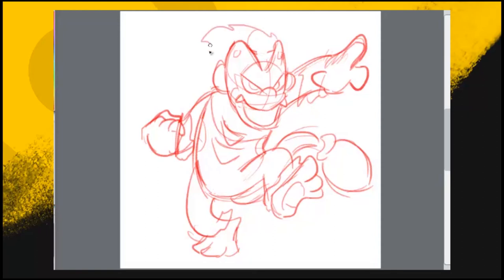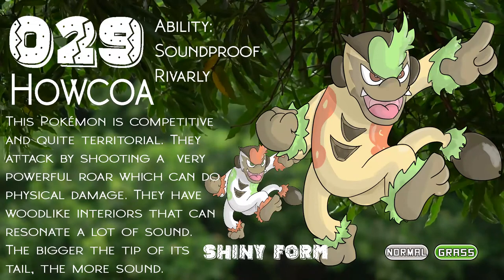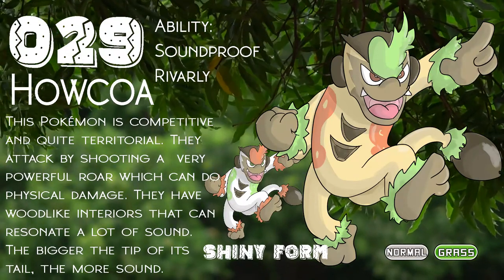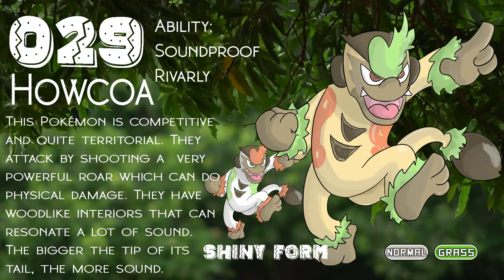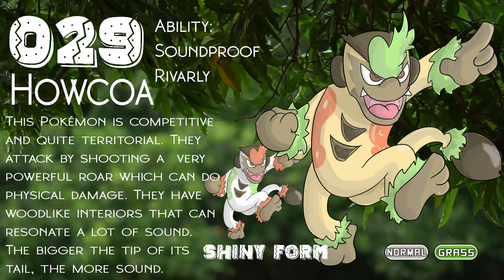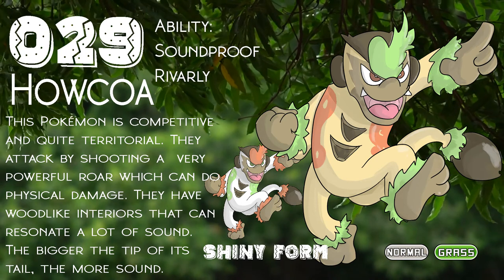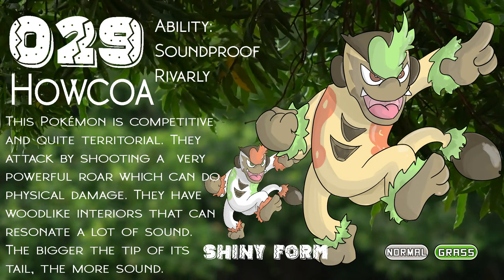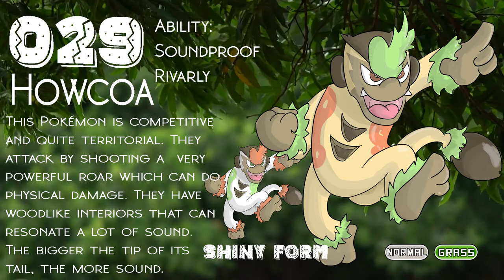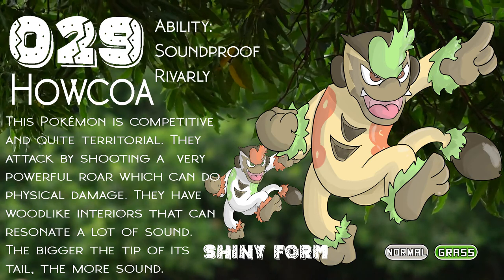I had a hard time coming up with the final design for this one, but here we have Haukoa, from Howl and Kokoa — a Normal and Grass type. This Pokemon is competitive and quite territorial. They attack by shooting a very powerful roar which can do physical damage. They have wood-like interiors that can resonate a lot of sound. The bigger the tip of its tail, the more sound it produces. It now has Rivalry as an ability because Howler Monkey males like competing with other males to see how long and loud they can howl.